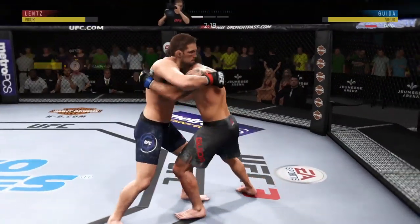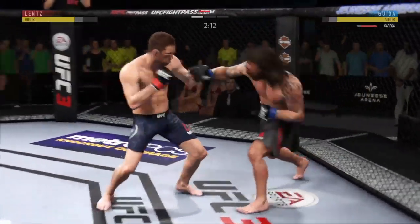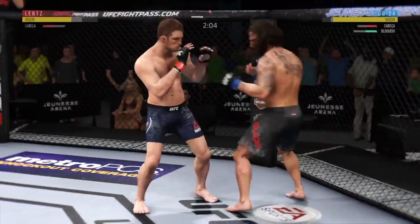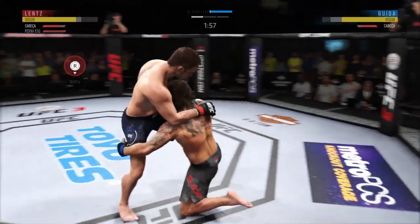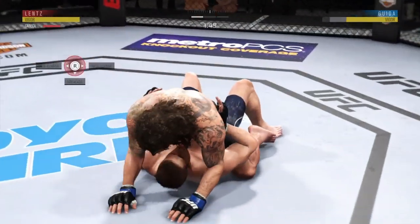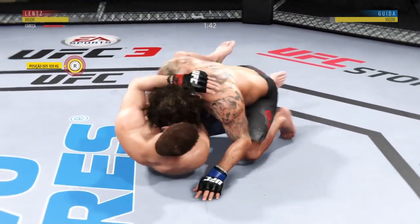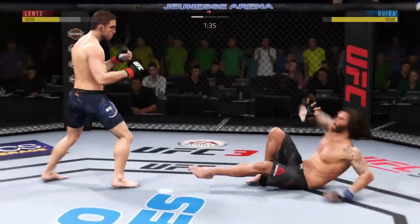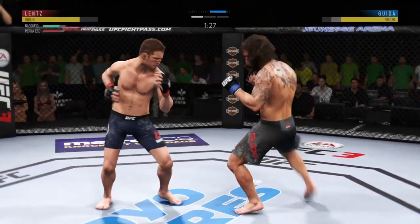Really employing the jab effectively here. He swung with a haymaker and got caught with a punch. Excellent feint with the kick, another takedown attempt. He hit the hip escapes, he's out of the full mount, and he reverses position. Back up again — beautifully placed and timed kick there by Lance.